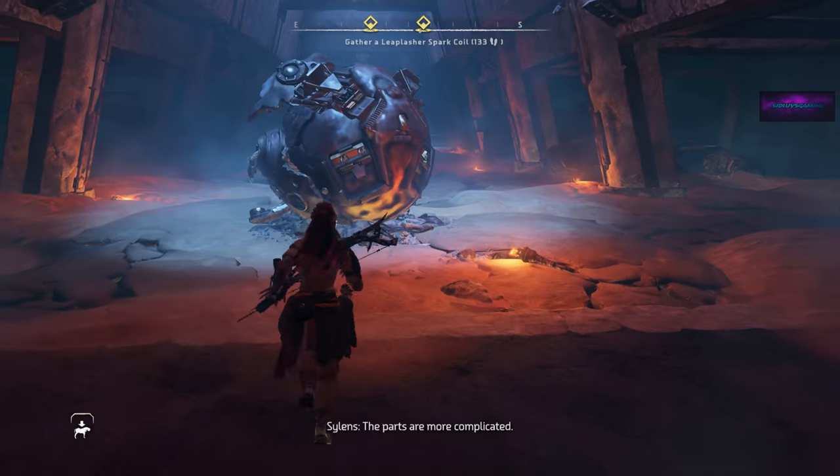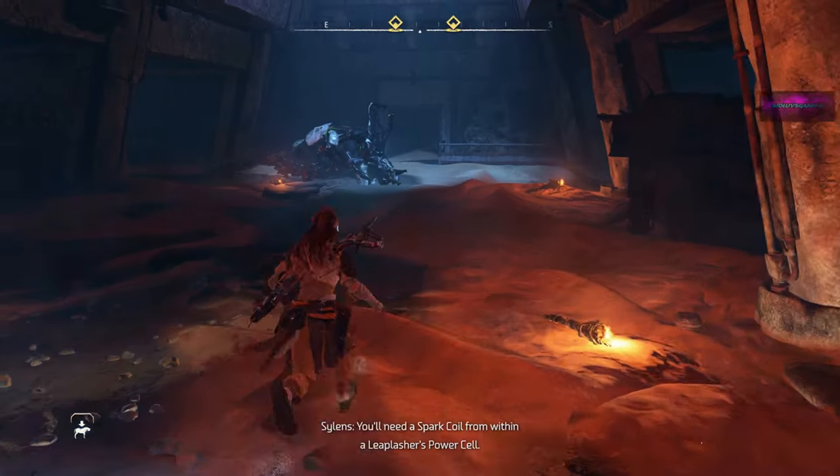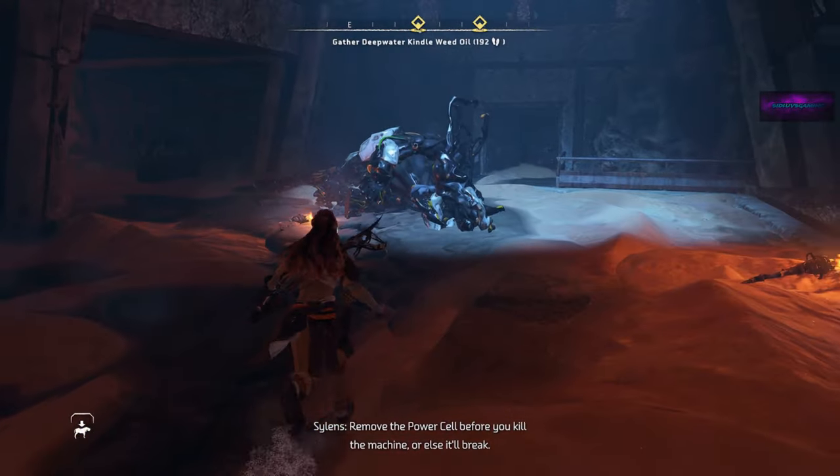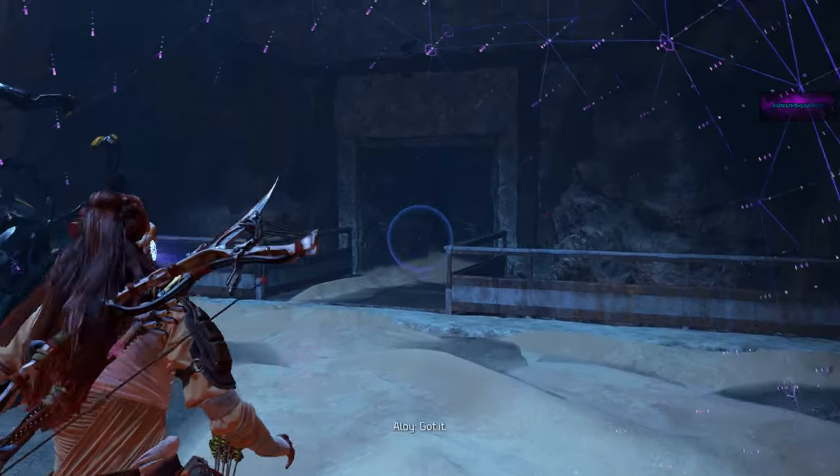The parts are more complicated. You'll need a spark coil from within a Leoplasher's power cell. Remove the power cell before you kill the machine, or else it'll break. Got it.